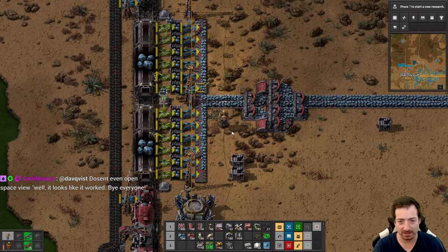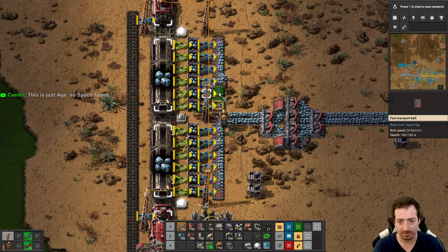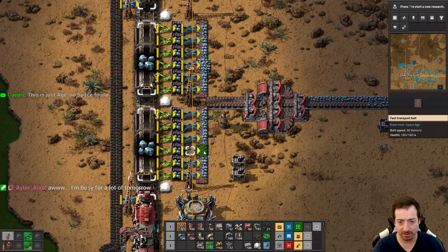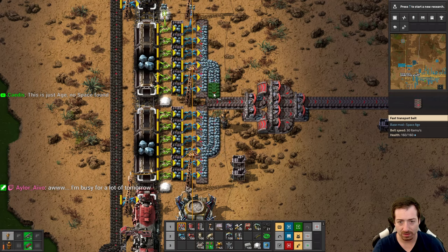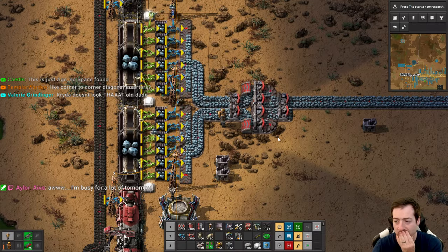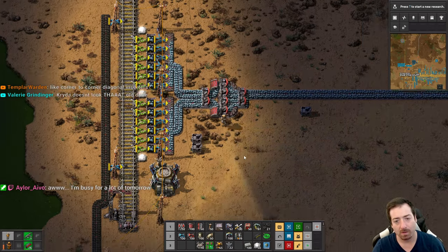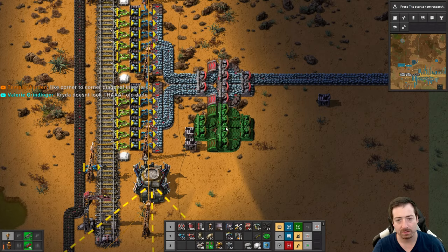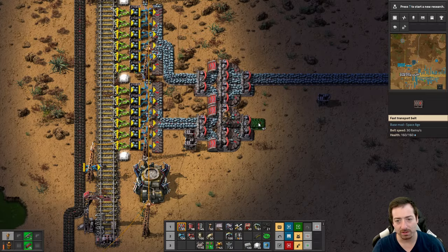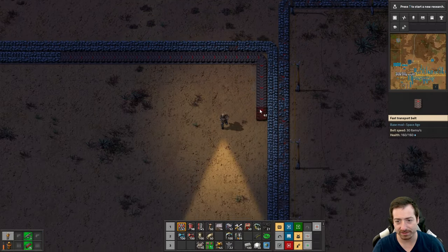What I'm trying to figure out is if we can get what we want out of this train alone. I think we can. I don't know what I'm doing with all this wire — I'm going to ignore it. We're going to do a two-belt lane balancer and belt balancer at the same time.